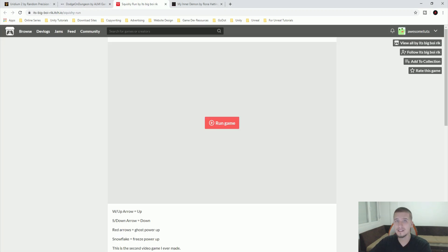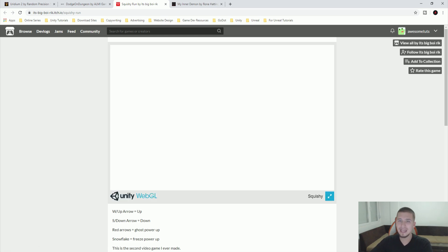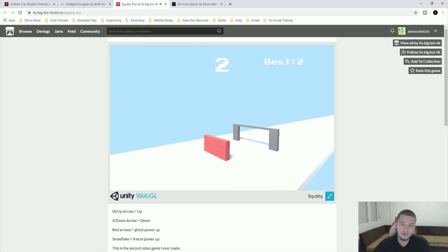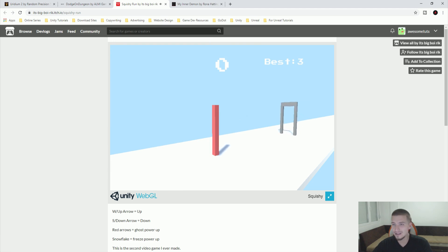Moving forward, this is Squishy Run made by Big Boy Rick. Let's run the game. It's an infinite runner game — a really cool one. It's made in Unity, obviously. The point of the game is you can resize this character, whatever you call it, and I love that idea. It looks really nice. The controls are only for resizing, but it looks cool. I love the game and the concept.